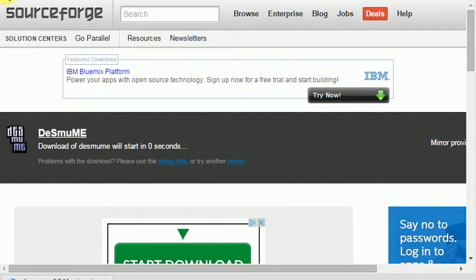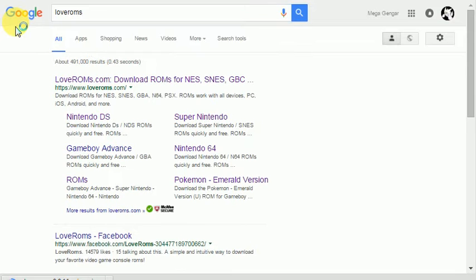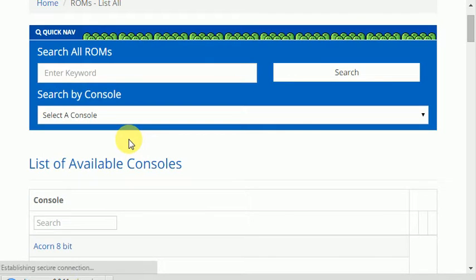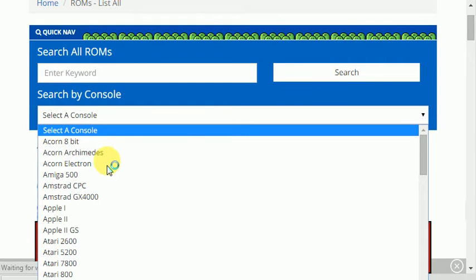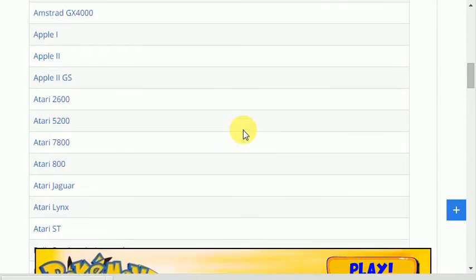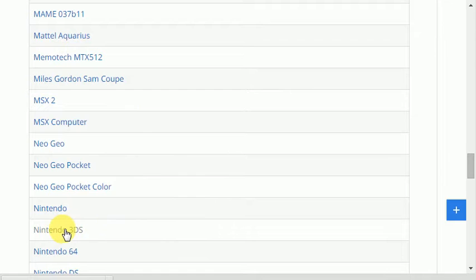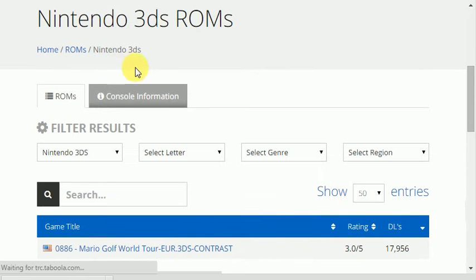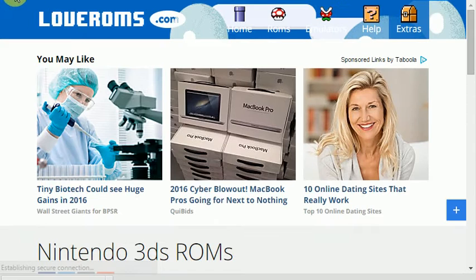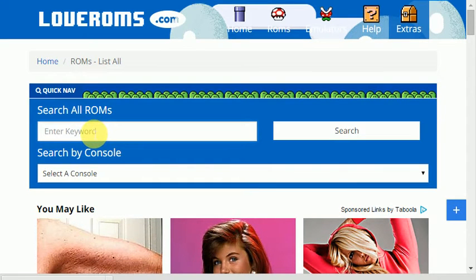Once you get that downloaded, where you want to get the ROMs is a site that has pretty much most games. Search 'LoveROMs' — yeah — and you can click ROMs and select the console. It has a bunch of consoles like Game Boy, DS, and more. It has most of the Pokemon games; actually every Nintendo game. They don't have any 3DS games, just some weird Mario Golf World Tour thing.